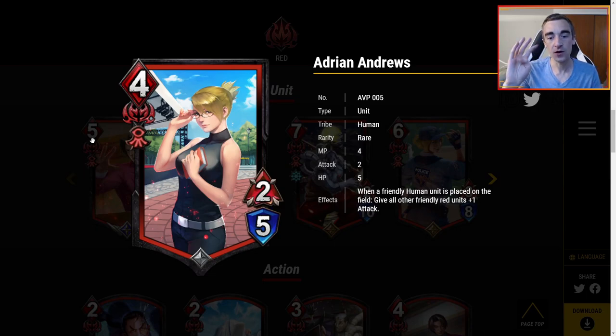Andrews — four MP for a 2-5. When a friendly human unit is placed on the field, give all other friendly red units plus one attack. I don't really like this card. Four MP for a 2-5, she does nothing when you play her — you have to play other units. Plus one attack is nice but there are a lot of red cards that just deal damage when a human enters the battlefield, and I'd rather be playing those. I was considering Amaterasu Miracles with Rathalos, but Rathalos is not a human, which makes Andrews more narrow. The more I think about it, the more off I am on Andrews.